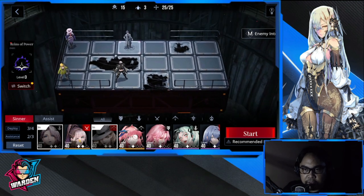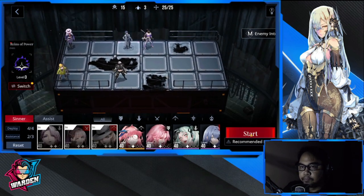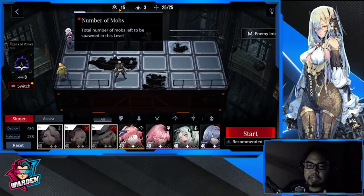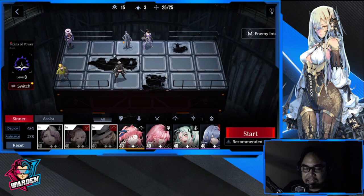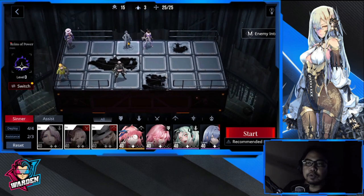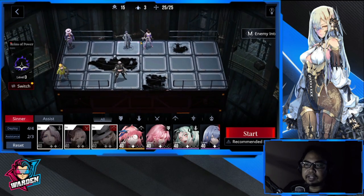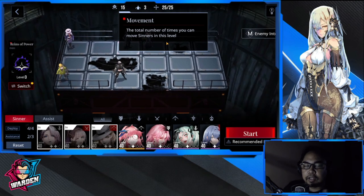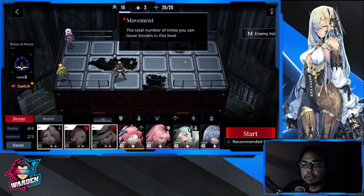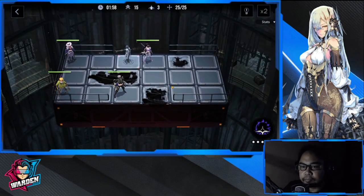Here are your victory conditions: survive for 120 seconds, lose zero sand. Sand is actually damage to your chief. We have four vacancies — deploy four. You need to check the number of mobs coming in: 15 mobs, 3 sand is the damage dealt to your chief. When sand reaches zero, you've lost. You can get hit once and still clear it perfectly. 25 is the number of times you can move your sinners.